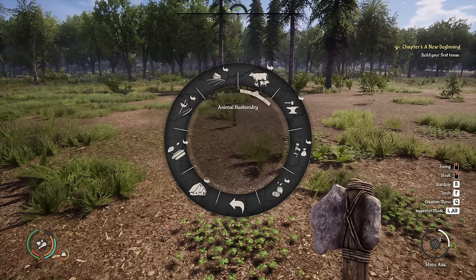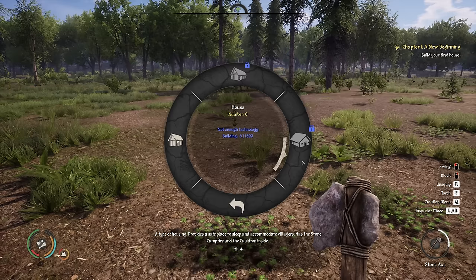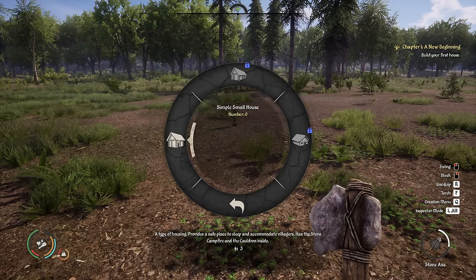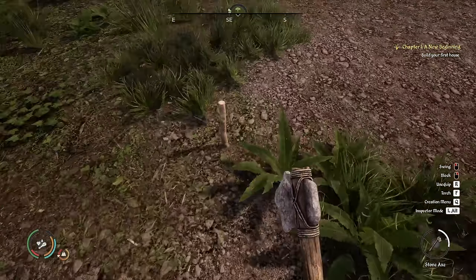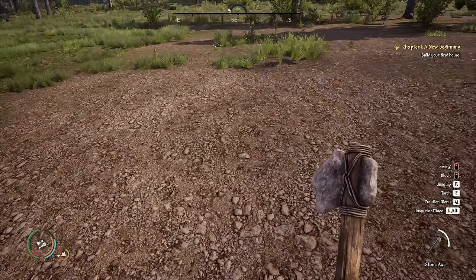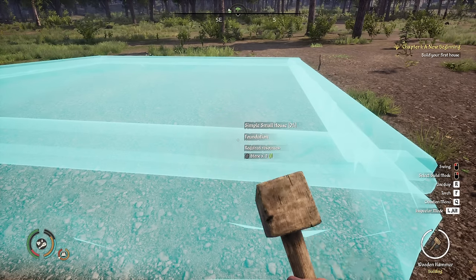Not enough technology to unlock those — simple small house is locked. Oh, they're all locked. We need to unlock the technology first. Wait, what just happened? There are little stumps left from where the trees were. Now I have to figure out how to use the hammer to build. The building hammer can be used in three ways: build structures, repair them, or destroy unwanted ones.